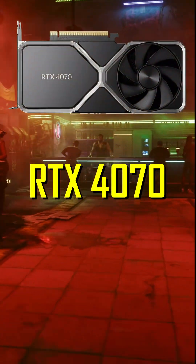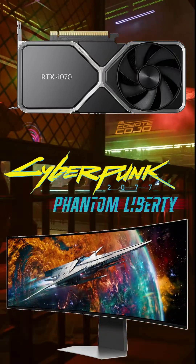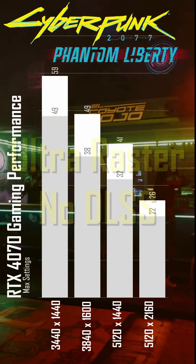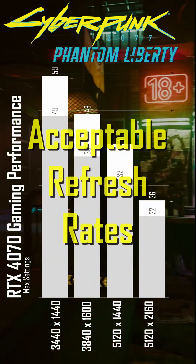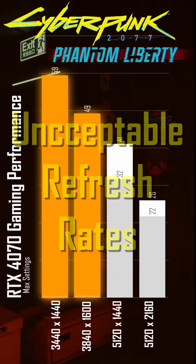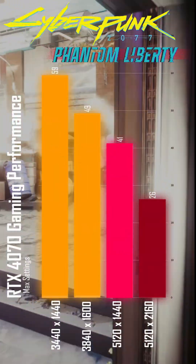How much performance can the RTX 4070 get with raster, ray tracing, and path tracing in Phantom Liberty at ultrawide resolutions? Using ultra raster with no DLSS, we see the RTX 4070 just miss getting to 60fps at any resolution. It gets acceptable refresh rates at 1440p and 1600p resolutions, unacceptable refresh rates at the super ultrawide resolution, and unplayable refresh rates for the 5K 2K resolution.